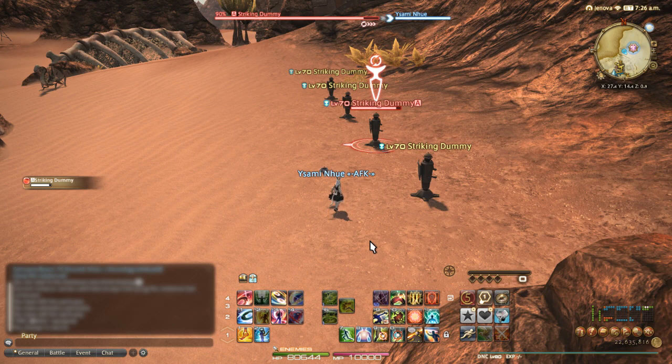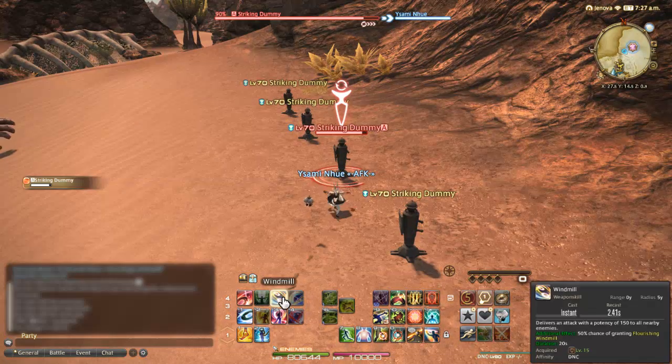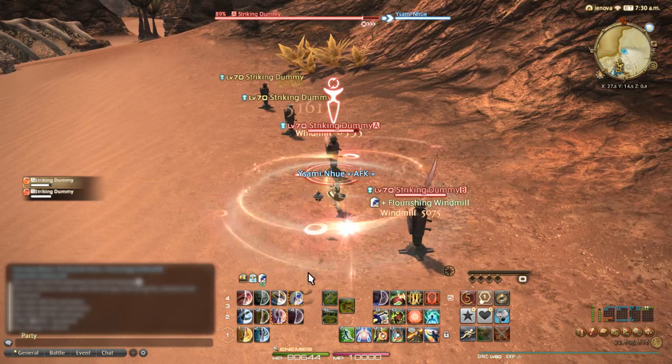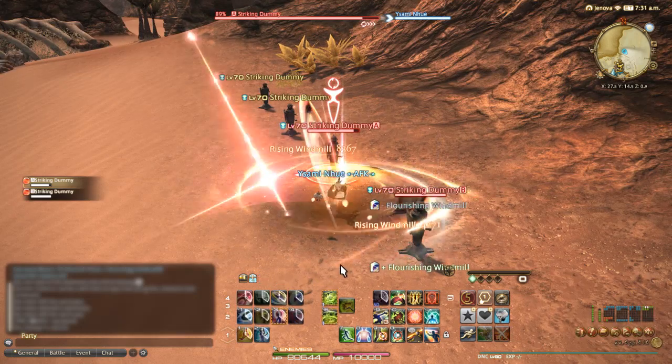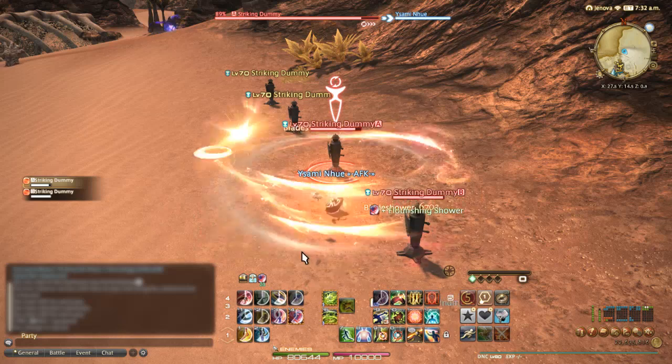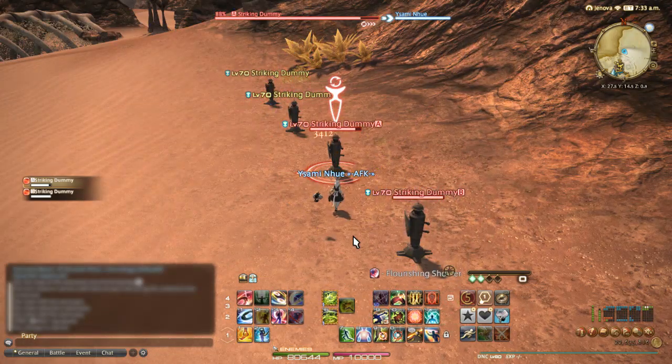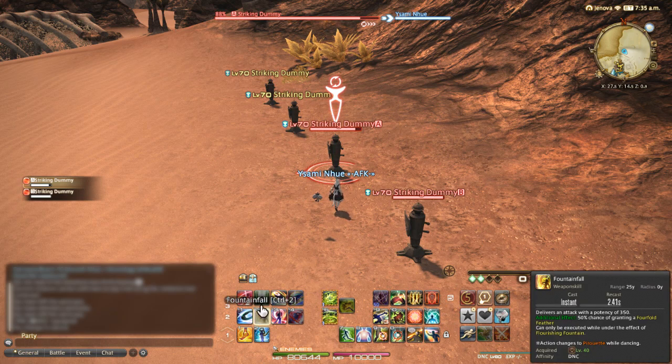Dancer also has a very powerful AoE combo: Windmill, Blade Shower, Rising Windmill, and Blood Shower. These four moves work identically to your single target moves. Continuing along the line of generating procs, Reverse Cascade, Fountainfall, Rising Windmill, and Blood Shower all have a 50% chance of granting a Fourfold Feather.